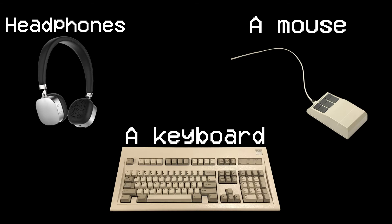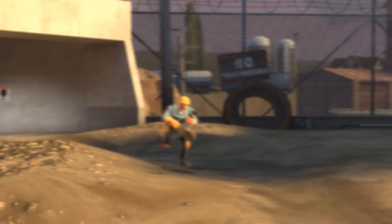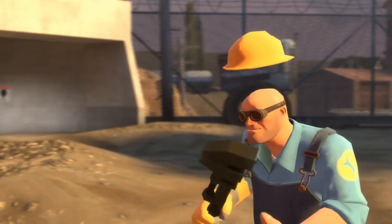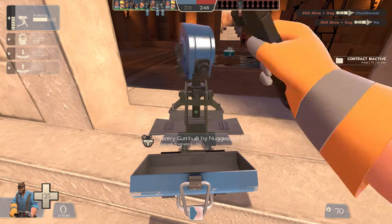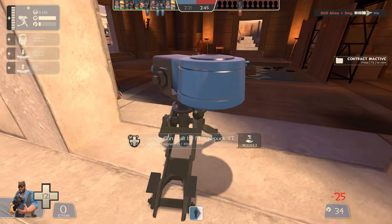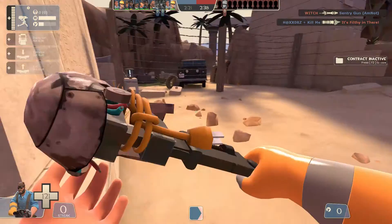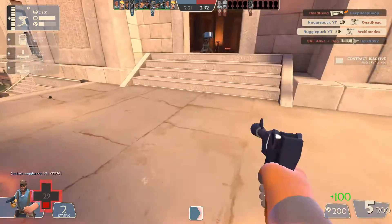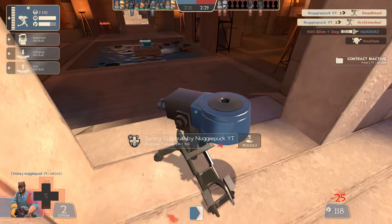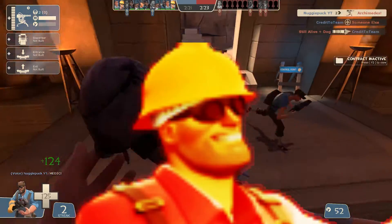So I heard you want to be an engineer. Here's everything you need to get started. You're probably wondering what does an engineer do? Well, the engineer builds things and solves practical problems — like what's gonna stop some big mean mother Hubbard from tearing him a structurally superfluous new behind? He uses a gun, and if that doesn't work, he uses more gun. But seriously, the engineer can build sentries, dispensers, and teleporters that help you get around the map easier, heal you, or destroy the competition.